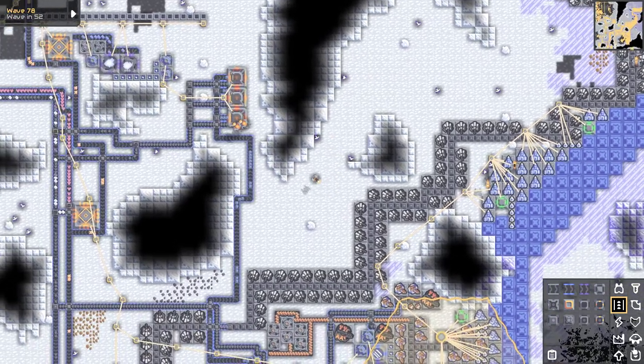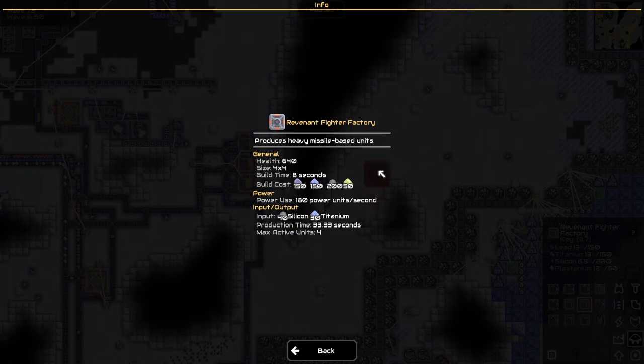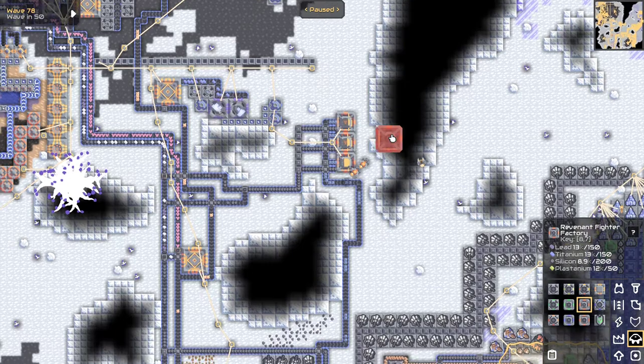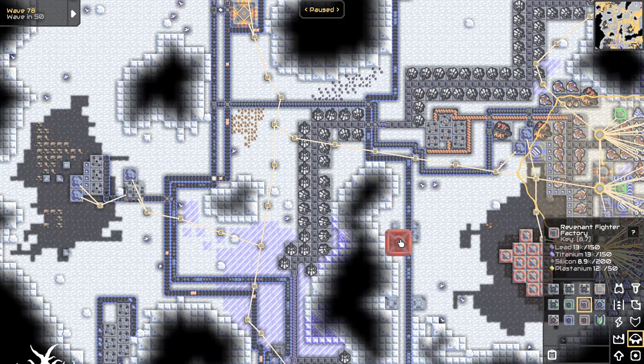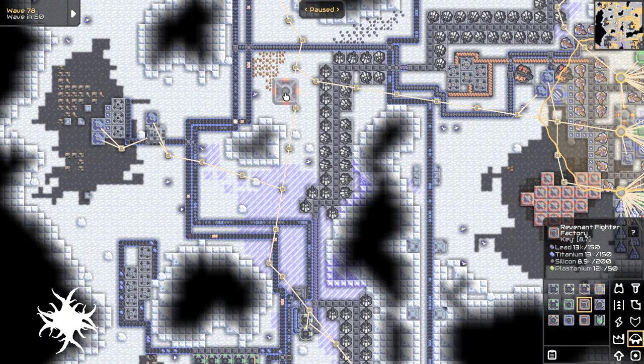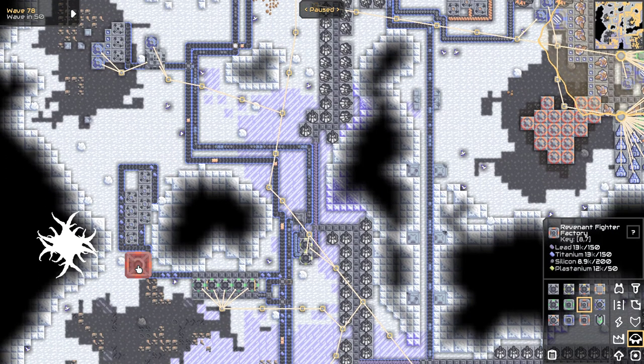What other mechs can I make? Let's pause because the wave is coming somewhat soon. Revenant fighter factory — produces heavy missile-based units, this sounds cool. Needs silicone and titanium — that seems doable. I have silicone right here going to those guns, and titanium right here.